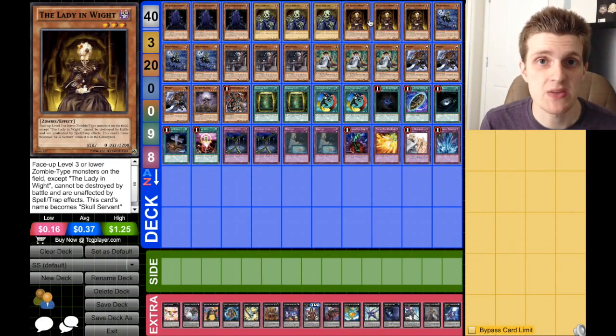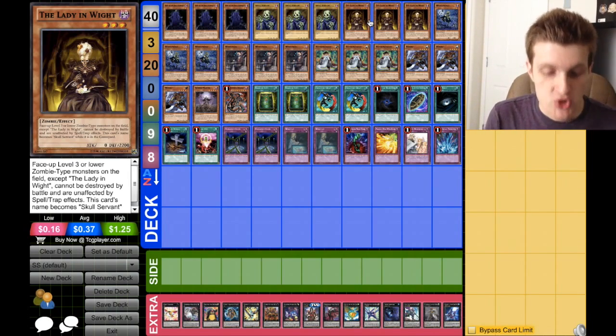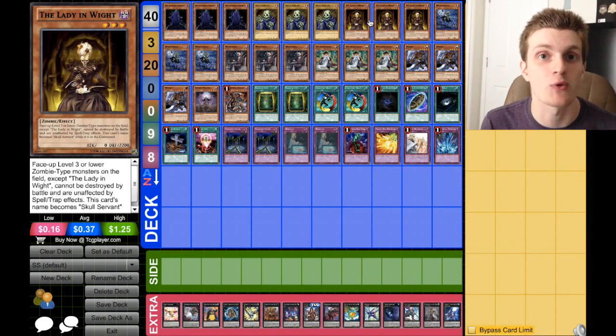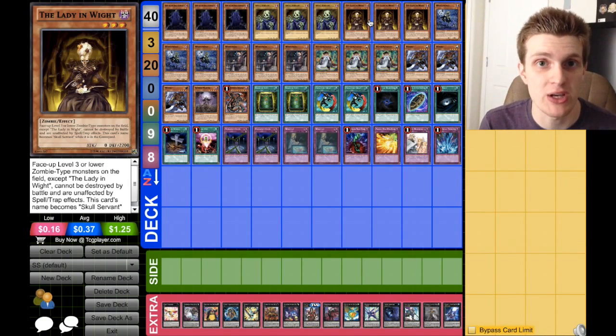Next, we run three copies of the Lady in White. The Lady in White protects our face-up level 3 or lower zombie-type monsters by battle and by all other spell and trap effects. So it's really important to have her on the field with the King of the Skull Servants if you want his attacks to go through. But on top of that, she has 2,200 defense — so many monsters have difficulty getting over that, making her really good for stalling.